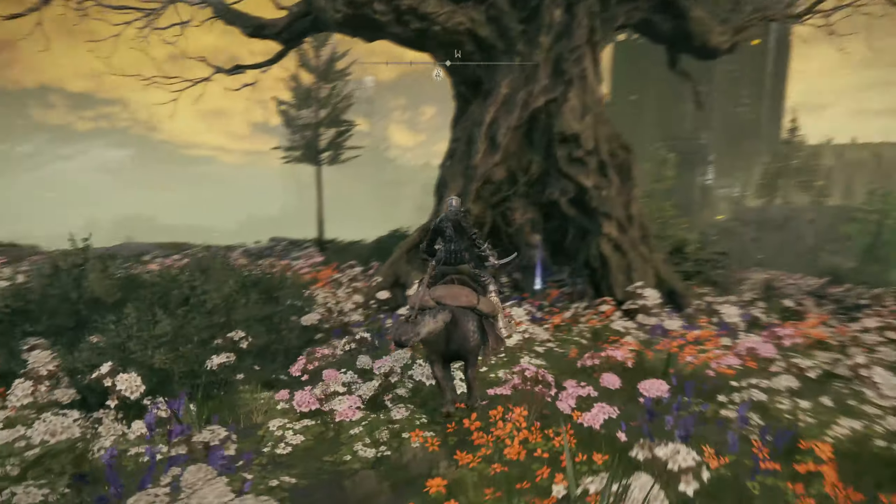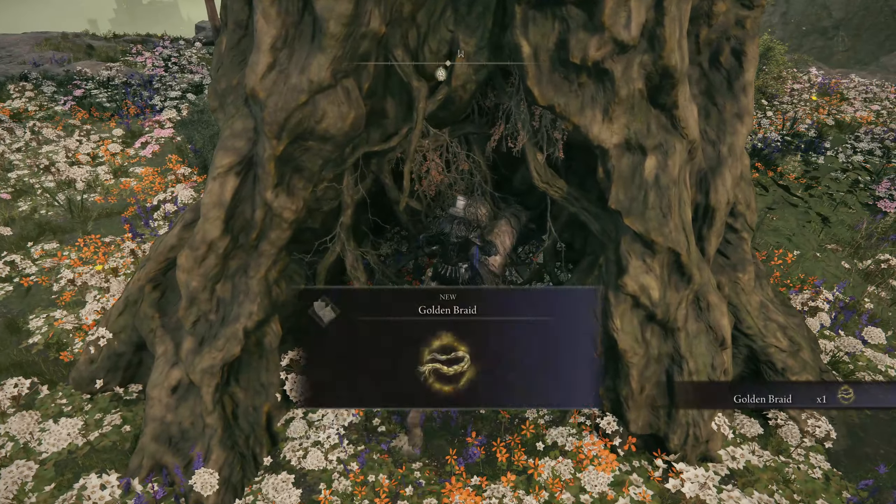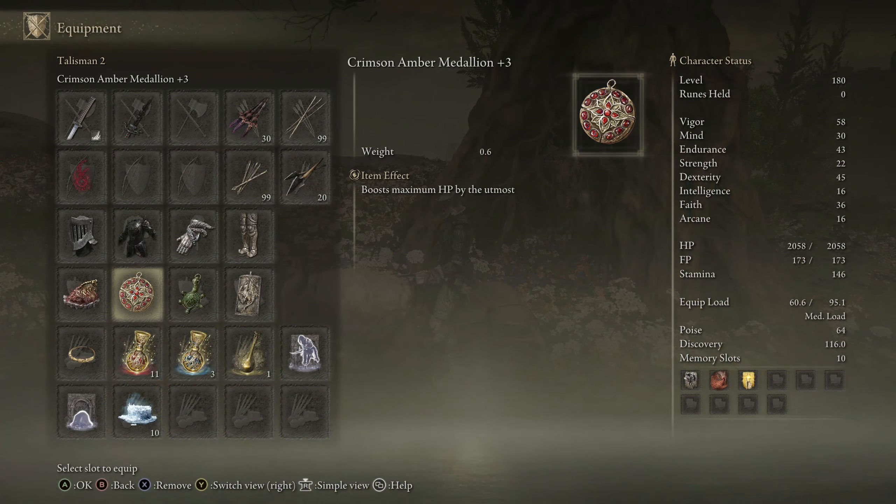Hello everyone. In this video I'll be showing you how to get the Golden Braid Talisman in Elden Ring Shadow of the Erdtree. We're going to first teleport to the Hinterland Site of Grace and continue along facing towards the pin that I put down on the map.